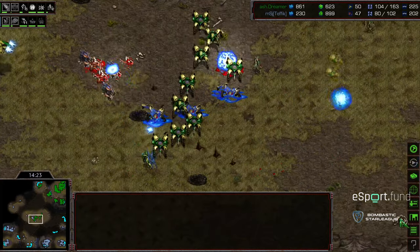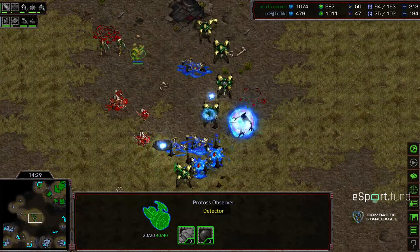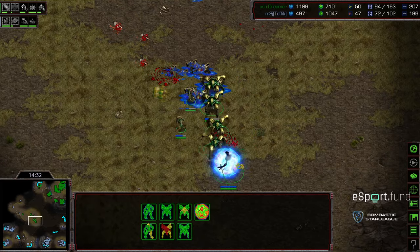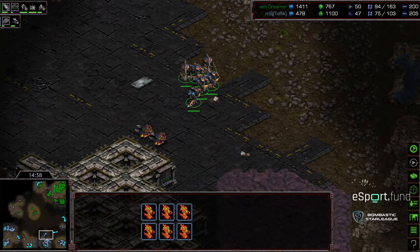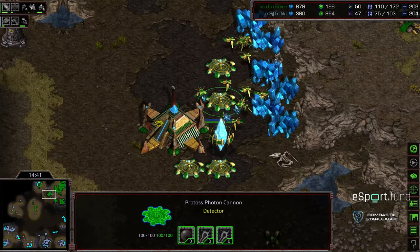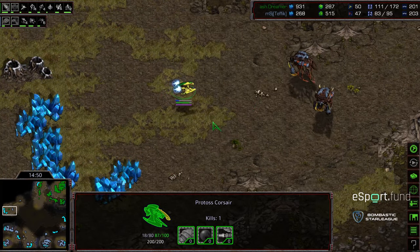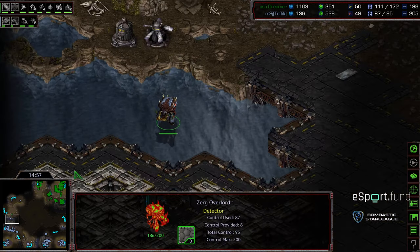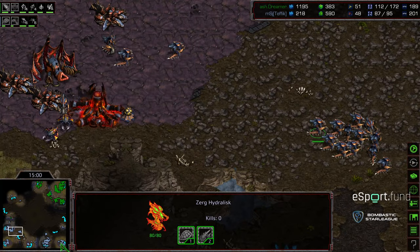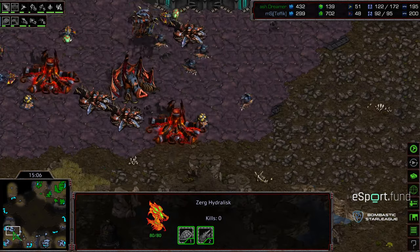Now it's four bases versus four. Some overlords are being picked off. Dreamer with the supply count lead and the weapons upgrade lead, controlling this match thus far. Adrenal upgrades coming online for Tefik. He is starting to press evolution chamber upgrades. Dreamer is now picking off overlords as well, and with corsairs doing work putting Tefik in the red — this is the worst possible time to be in the red with zealots marching in once again.